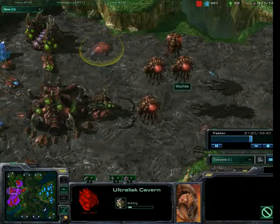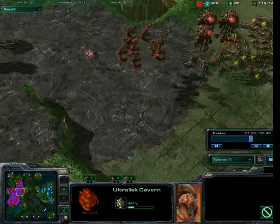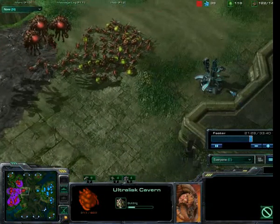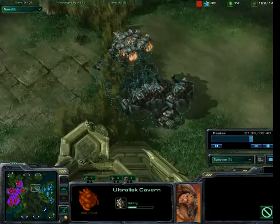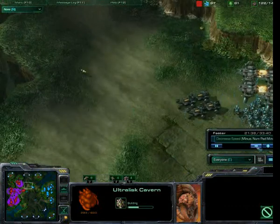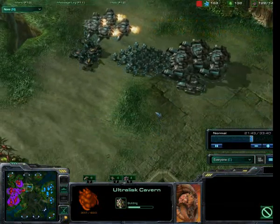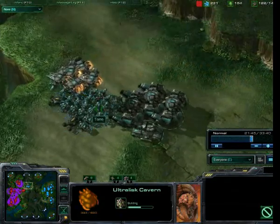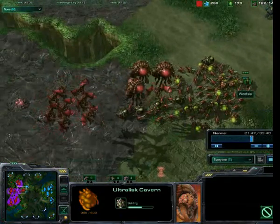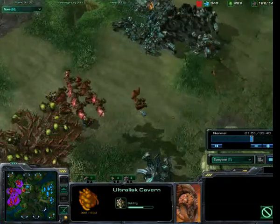And here's my favourite part - we see the Ultralisk cavern going down. The Ultralisk cavern is one of my favourite buildings because it produces Ultralisks, and Ultralisks are amazing. This was pre-patch as well, so these are really devastating things. Things are going to start getting exciting now, so I'm just going to drop it down to normal speed to watch the replay.